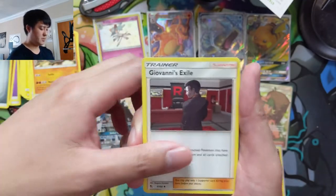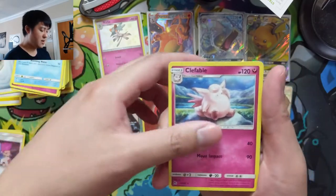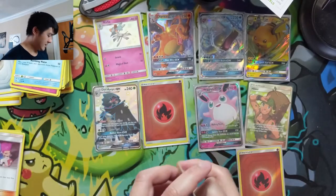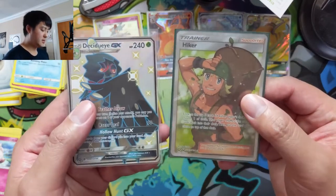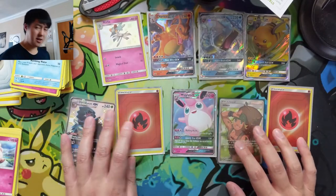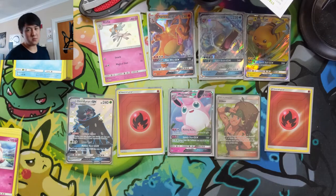Alright, here we go — Giovanni, just the wrong one. Clefairy, Staryu, Clefable is the rare. Just a Mew — I do like that art, it's very cute — but wow. You can't win them all. Pretty disappointing because we started off so strong. We did get a full art supporter and a shiny GX, so can't complain too much, but those last two tins didn't find anything. That's going to be it for us today. As always, thanks for watching and for all the support on the channel. Shout out to everyone on Patreon — I'm Turtle and I'll catch you guys next time.